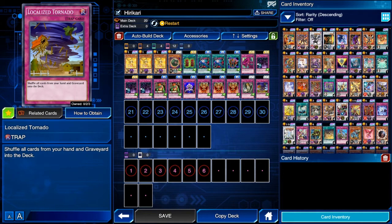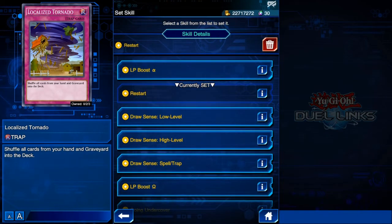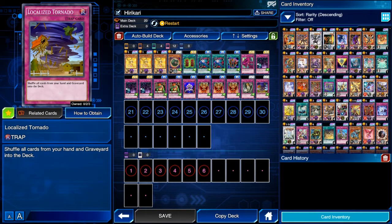Speaking of skills, I was using Restart simply because I'm using Carly here for thematic purposes — because of the spicy voice lines when she summons Hikari, since there's no summoning animation for Hikari. I used Restart because I think it's better for this deck, but Draw Sense Low Level is good as well, though not as consistent.